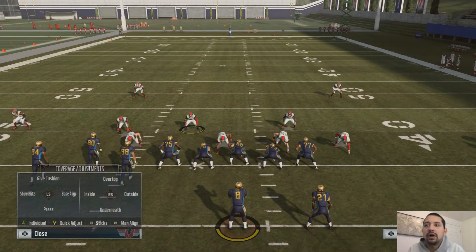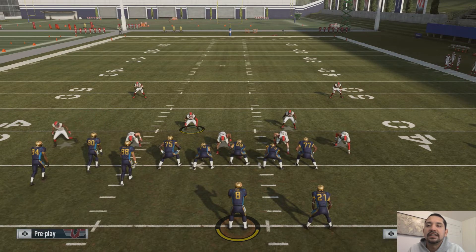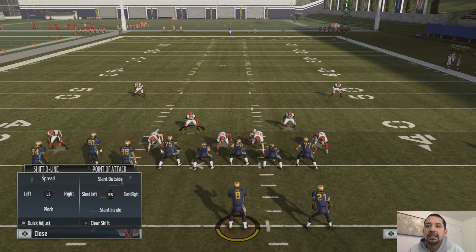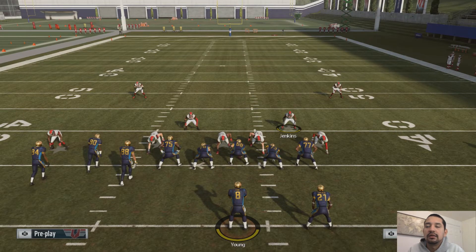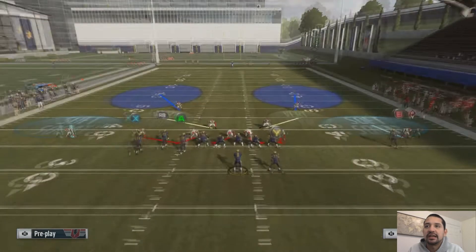Now this is what we're going to do. We're going to hit Y — base align. Then Y, left stick down — press. We're going to hit LB — pinch. LB, right stick up — slant outside. So that's all we did so far. Again, you hit LB: left stick down is pinch, LB right stick up is slant outside.